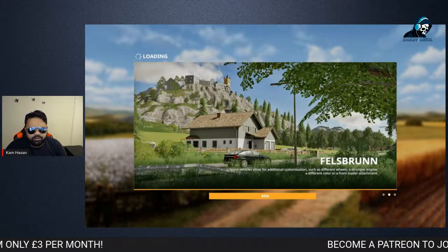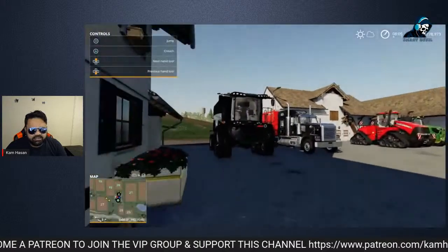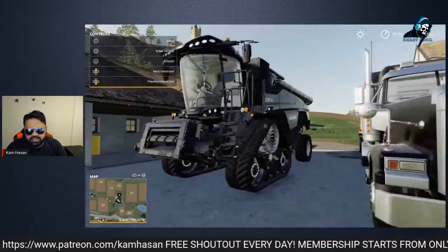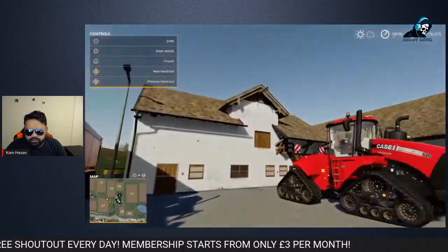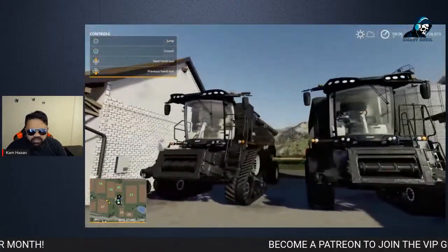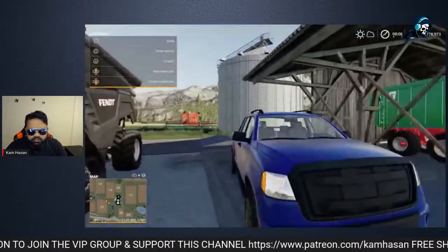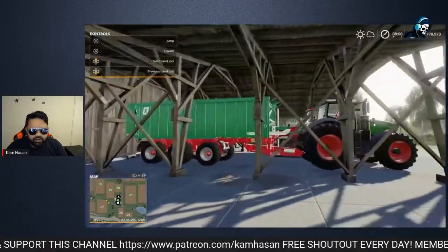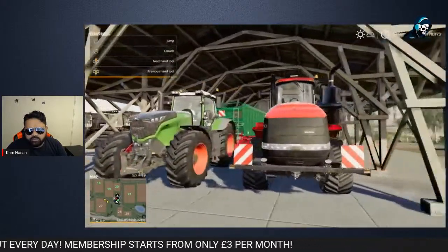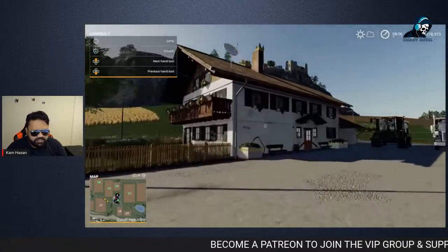Let me quickly show you around my farm — the vehicles and tractors I have. These are all very high-end vehicles, as you can see: a harvester, a massive lorry with a trailer, and quite expensive tractors. I've got quite a lot of harvesters so that I can do things quicker. And I also just got what looks like a Ford Ranger Raptor — it's amazing.